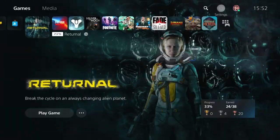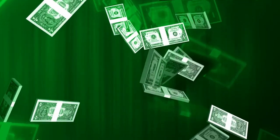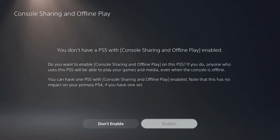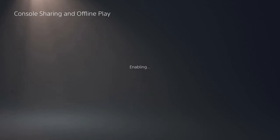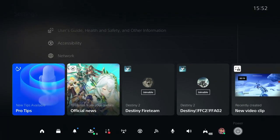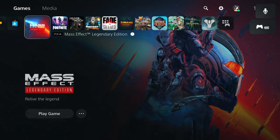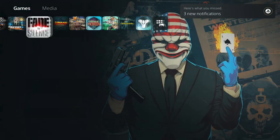Number 6: Game Sharing. Have close friends that you trust? Using this method you can both save even more money. Go to Settings, Users and Accounts, Other, and Enable Console Sharing and Offline Play. You and your friend will need to exchange logins and passwords so make sure you trust them. Create a profile for them on your PS5 and you can now play their games and they can play all of yours, so you can split purchases and make massive savings.